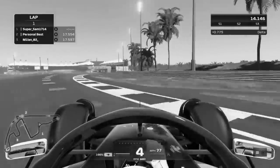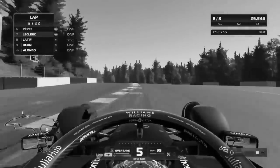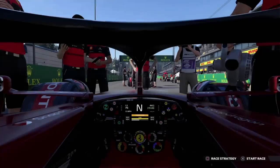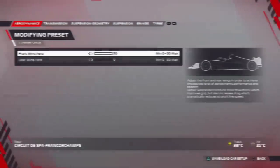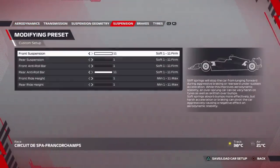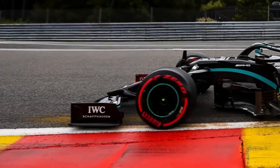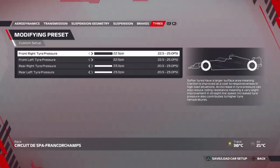We've seen how slow it is with the worst setup possible, we've seen how slow it is with the maximum amount of damage possible, but today we're gonna see how slow the most unstable possible car in F1 22 is around a lap of Spa. The setup is basically designed to give the absolute maximum amount of front grip and the absolute minimum rear end grip — so the front of the car is driving on rails and the rear is kind of just driving on ice.